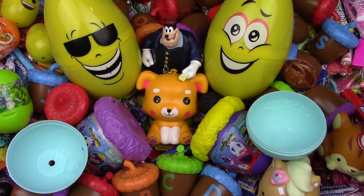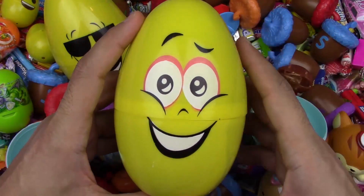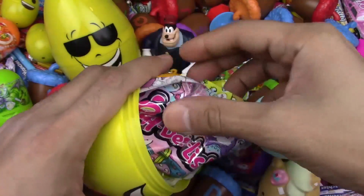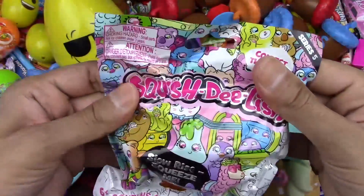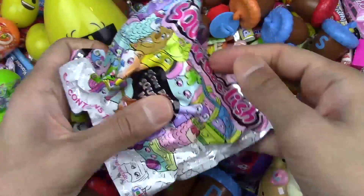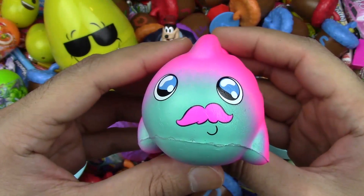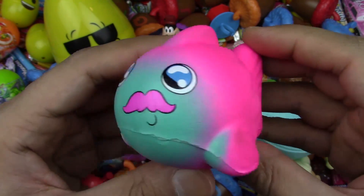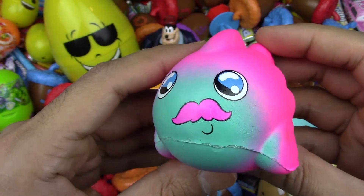Let's go on and check out what's inside our Super Emoji Surprise Egg. Wow! Look! We got the Squish Delish! Super awesome! Let's open it. Awesome! We got a fishy. Yay! Super cute, too — all pinkish and blue. Haha! Yay!